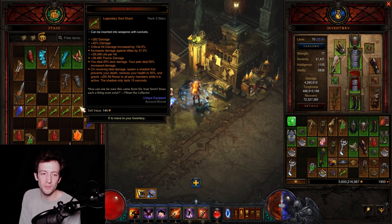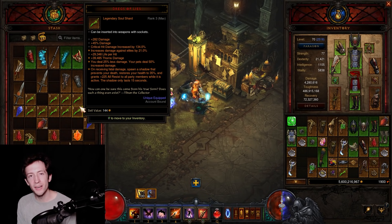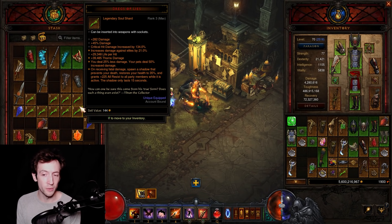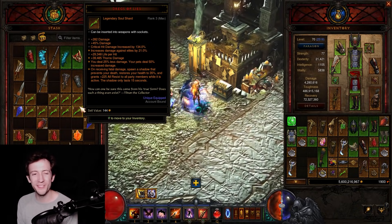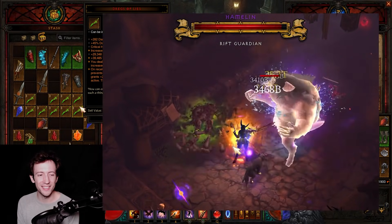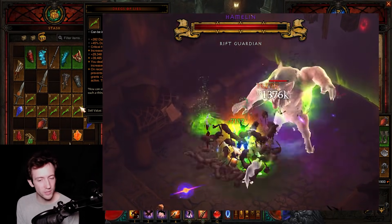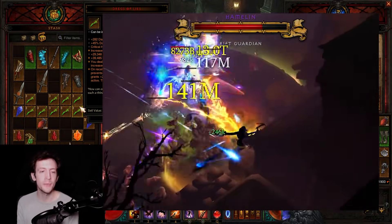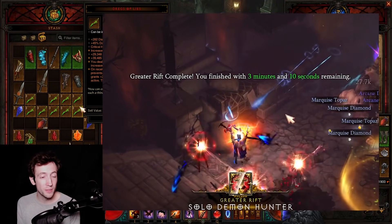But there is also one really interesting proc that this can have, which is here — the last one. So when you die, you have a cheat death ability and you spawn a shadow clone. This one is quite interesting and actually does massive amounts of damage on some classes such as the Demon Hunter and also the Witch Doctor.